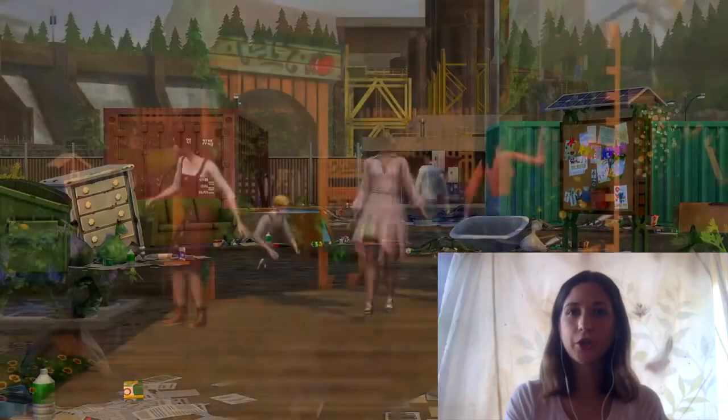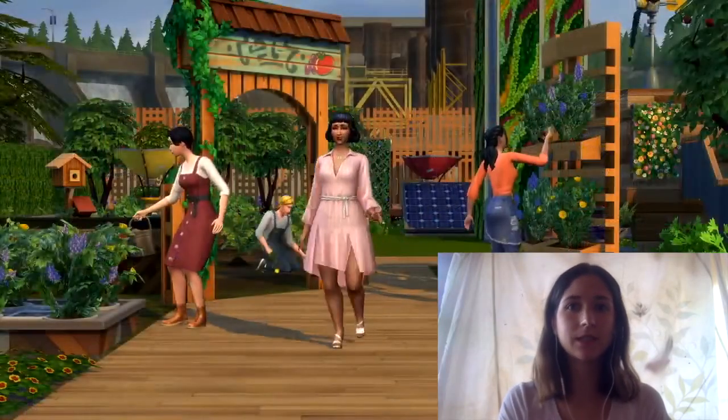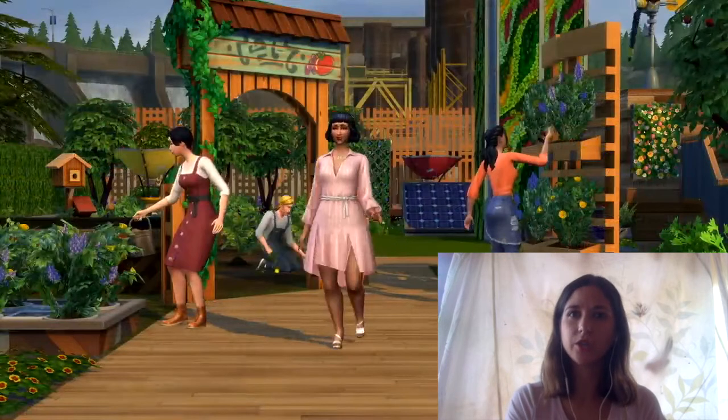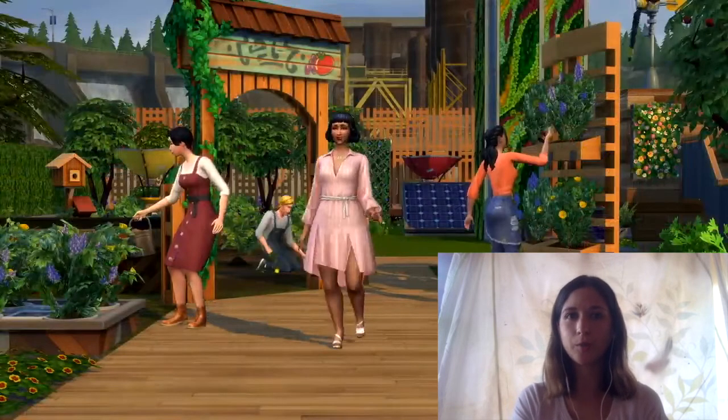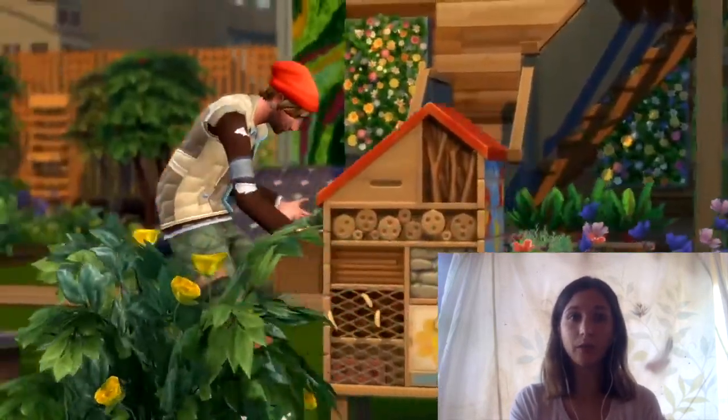Moving on to the finished garden pic, we do have a couple more create-a-sim assets that look really cute. The pink dress with the belt looks cute, and overalls and those sorts of things. The biggest thing is the walled garden, which does seem to be fully functional — it looks like the girl standing there is watering it and those all look like harvestable plants. So that's a cool gameplay feature.